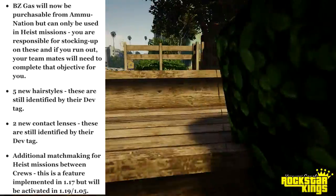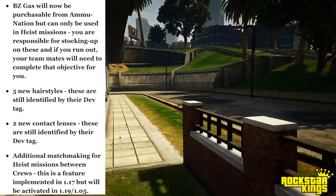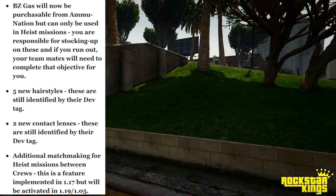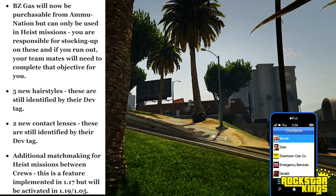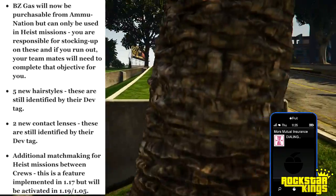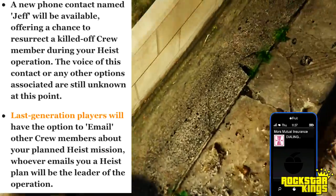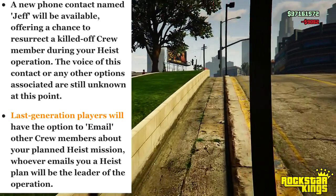Five new hairstyles and two new contact lenses — both still unidentified by their dev tag. There's also additional matchmaking for heist missions between crews. This feature was implemented in patch 1.17 but will be activated in 1.19 or 1.05, depending on your console.